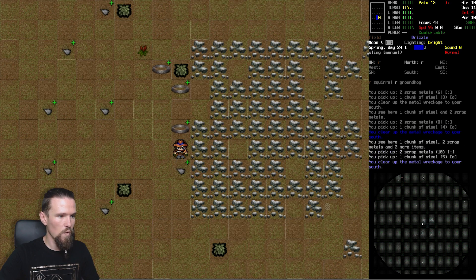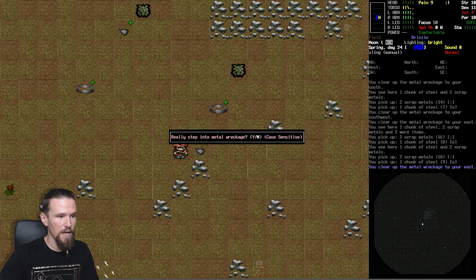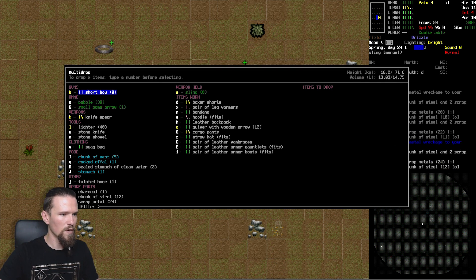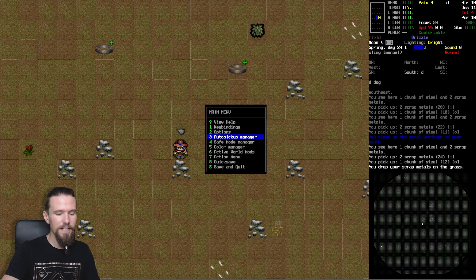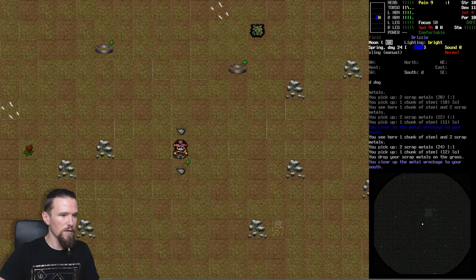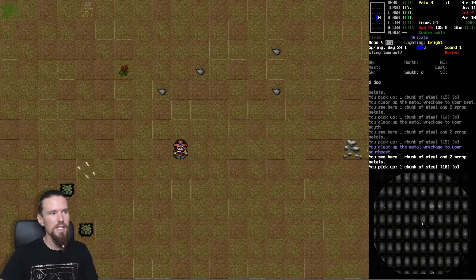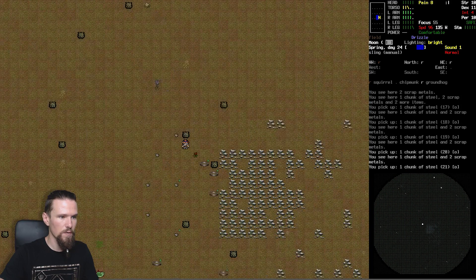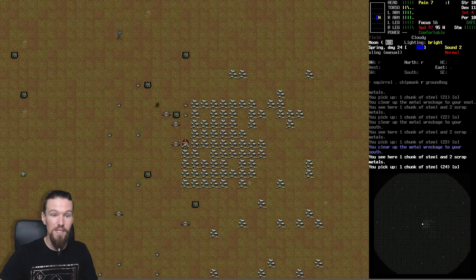We're just going to walk over each part as we go through - press E and then walk - pretty easy. We're also picking up scrap metal at the same time, which we don't want, so we'll drop the scrap metal off and come back for it later. Turning off scrap metal pickup for now - just grabbing chunks of steel. Anything else found will usually show up first on top of the pile. Making sure we walk over all of it. We've been very lucky to find two heli crash sites this close together.